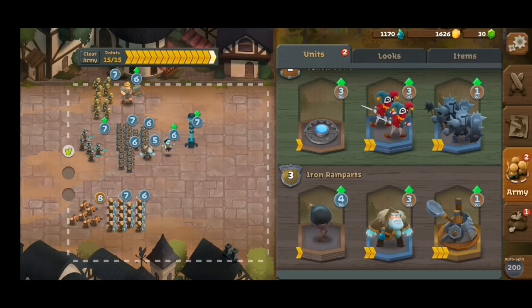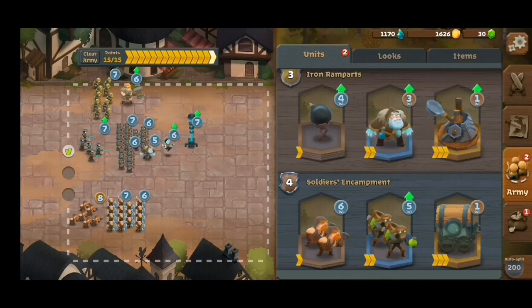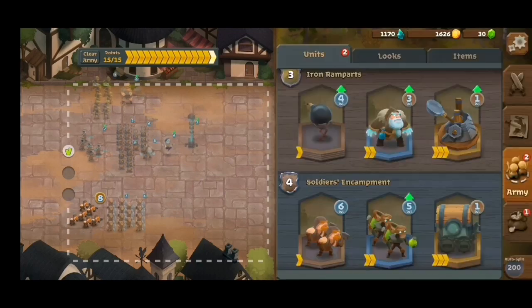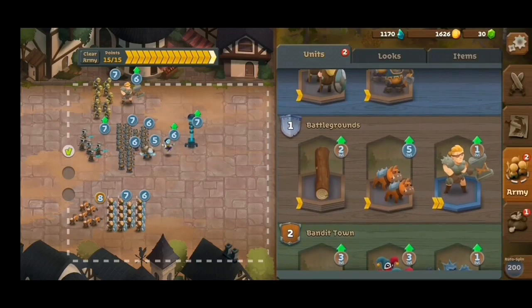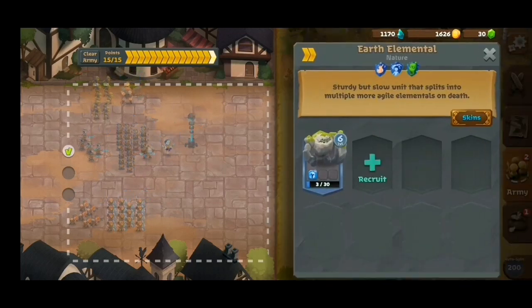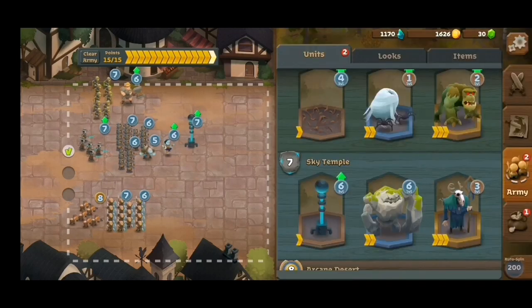You can also replace the back row units with the Plague Bearers, which is good in my setup. We also have the Hammer Throwers, which give a huge amount of damage, especially against tough units like the Brute, the Earth Elemental, the Untamed Beast, and other mythic-type units. They really reduce the HP bars of those kinds of units.